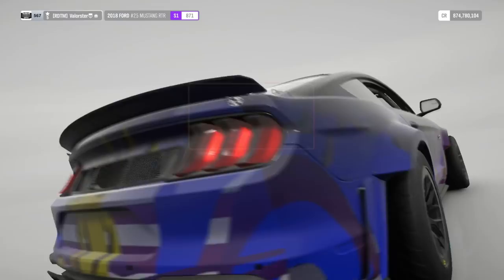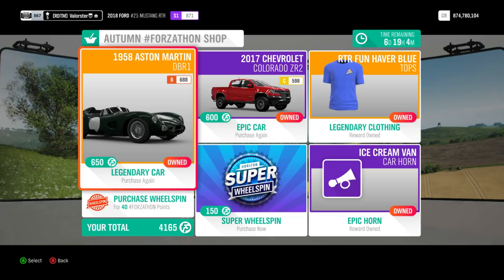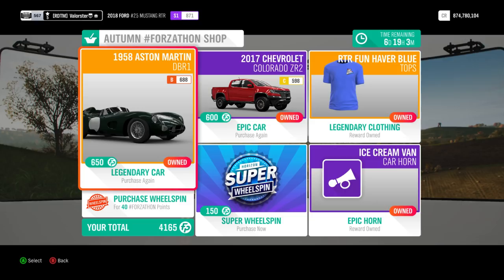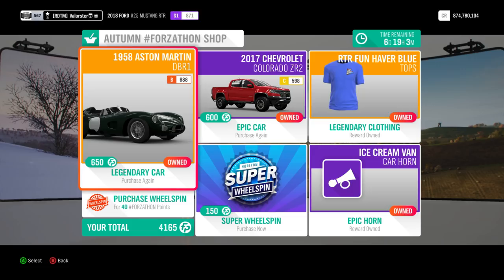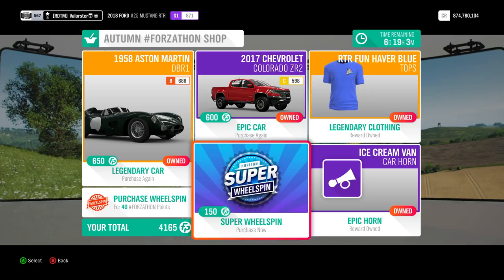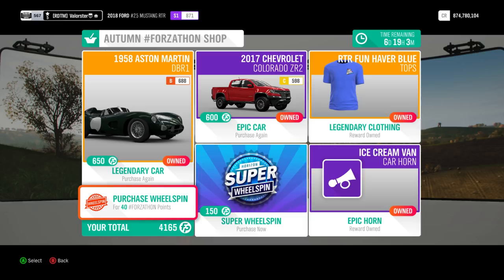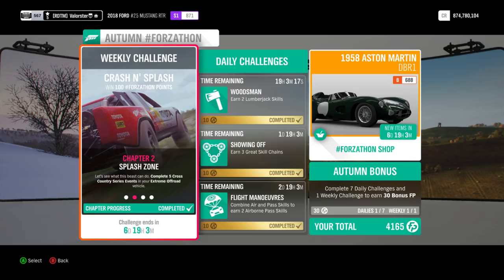Let's look at the Forzathon Shop. We get an Aston Martin DBR1 — that's a pretty expensive car, possibly a 10 million car in the auto show, so if you don't have it it's better to buy it here. There's also the Chevrolet Colorado ZR2, a car that was hard to get early in the game and was very rare. We also get RTR t-shirts, an Ice Cream Van Carnhorn, super wheel spins, and normal wheel spins.